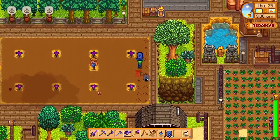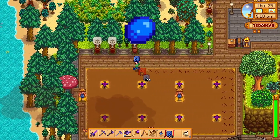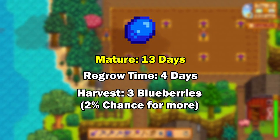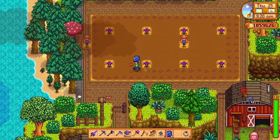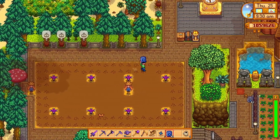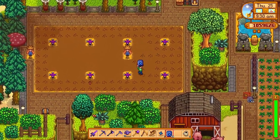The money-making crop for your farm this season should be the blueberries. They mature in 13 days and regrow every 4 days. Every harvest yields 3 blueberries with a 2% chance of more. They sell for 50 gold, and you would have a net profit of 21 gold per day, so you should focus on them.